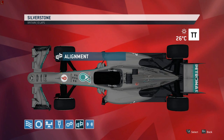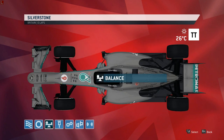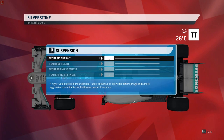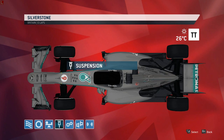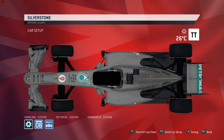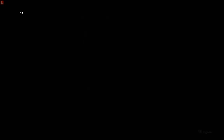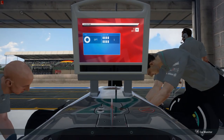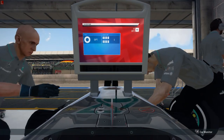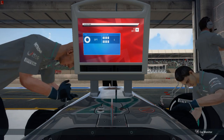Straight line speed comes down to wings and ride height as already covered. I think that's pretty much everything. Hopefully you can come back to this video every time you need to create a setup for a new track. Do let me know what you thought of this video and how you get on with the setup advice in the comments. Thanks for watching — bye bye.